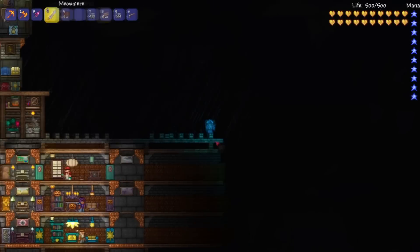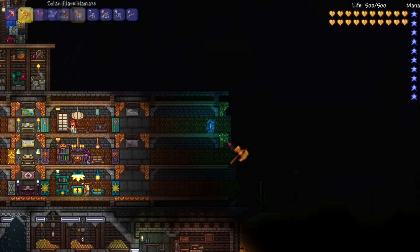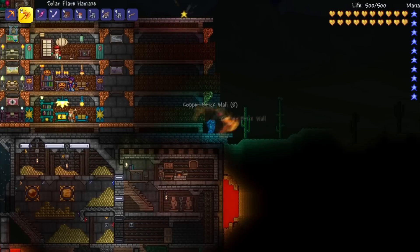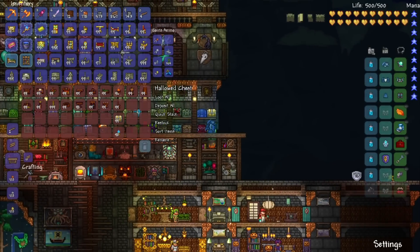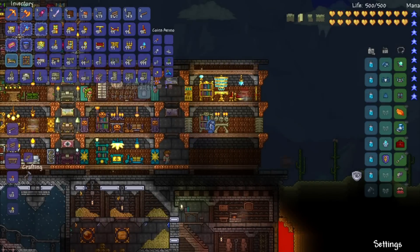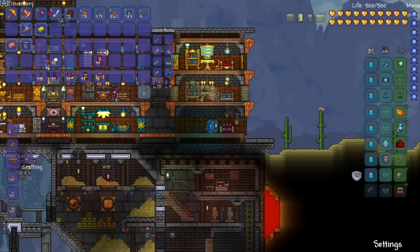I feel like with all the details the devs put into the NPCs, it's a great idea to give them room to interact. I'm also using the NPC rooms as an excuse to put in different types of furniture. At the start I have living wood, honey, and marble. In the middle I have dynasty, spooky, and sky furniture. Inside the corridors I'm also putting pianos and picture frames — I'm not sure why I picked pianos, but they look pretty cool, and they're different pianos than those in the individual rooms.